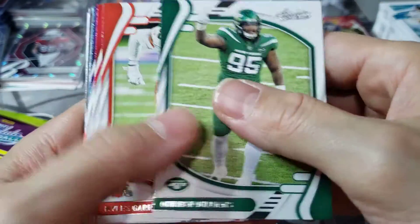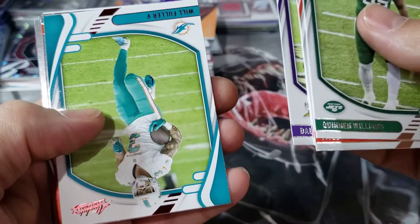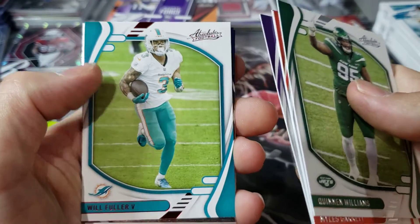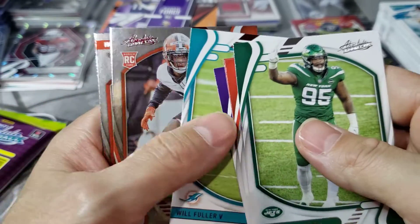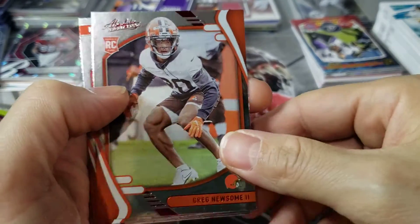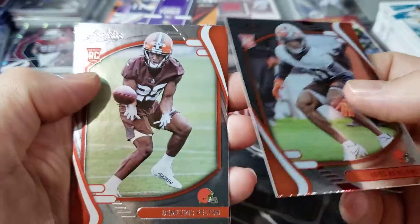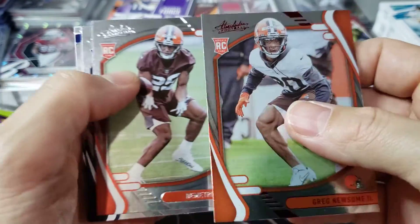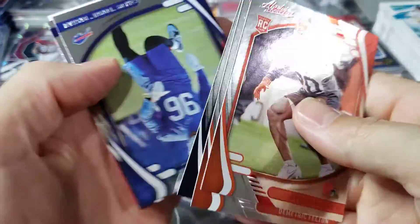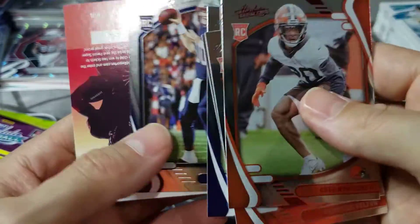Let's just go through the base real quick. We got Will Fuller twice in this box already. Our red rookie is Greg Newsome — the nobody. Has he even played yet? This mega box is not looking so good. Nico Collins. Yeah, this mega box is trash.